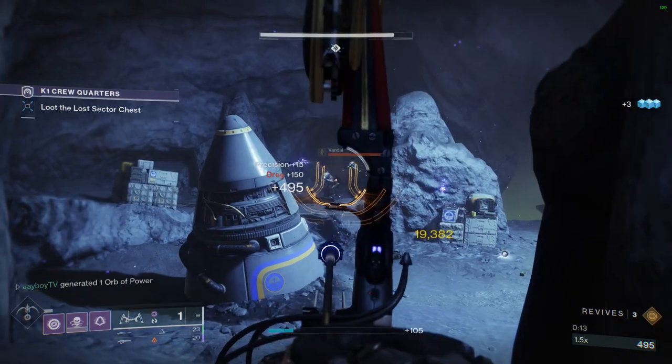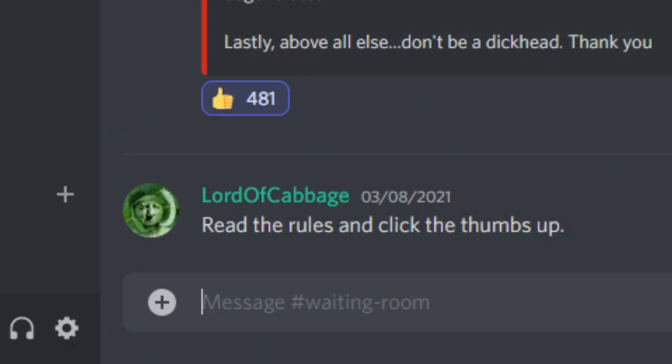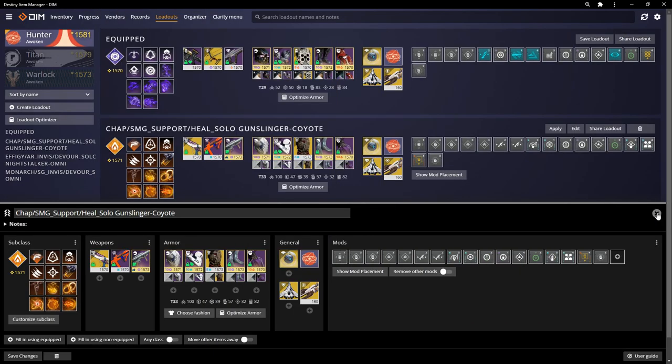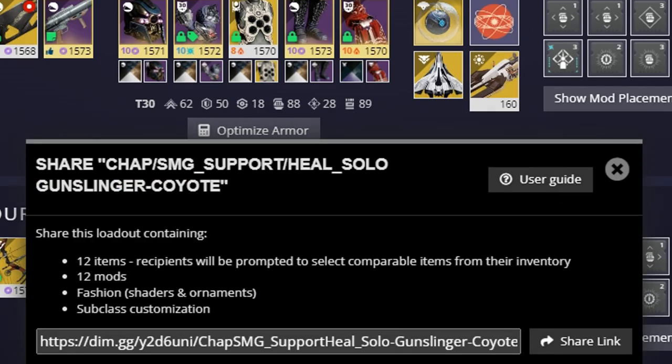Before we kick this off, remember that you can upload your own loadouts to be showcased on Build Talks. All you gotta do is join the Discord, react to the rules, and then you're free to put your own build in its designated build chat. We're more about links as of late — DIM links — so definitely share the link instead of a long drawn-out spiel about what gear you're using.